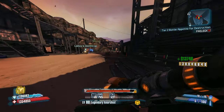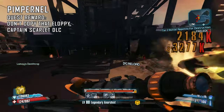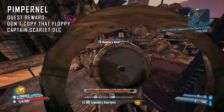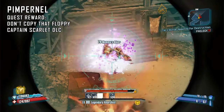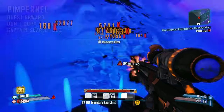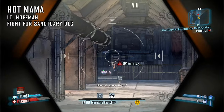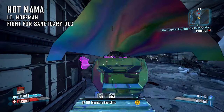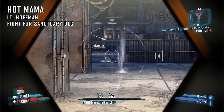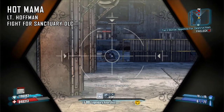The first sniper we're looking at is the Pimpernel from Captain Scarlet's DLC — another really strong choice on Gage. It has great synergy with the Nth Degree as the additional pellets that can hit count towards the pellet count. You can get it from completing 'Don't Copy That Floppy' given by SensorBot in the Washburn Refinery. The second sniper is the Hot Mama from the Fight for Sanctuary DLC — a Jakobs sniper rifle that always spawns in fire. The reason this is a good gun is that it does not suffer from the accuracy penalty brought on by Anarchy stacks when you aim down the sights, so you can have 400 stacks and still snipe with it. It drops from Lieutenant Hoffman in the Mt. Scarab Research Center after completing the mission BFFFs.